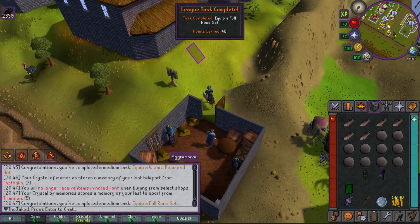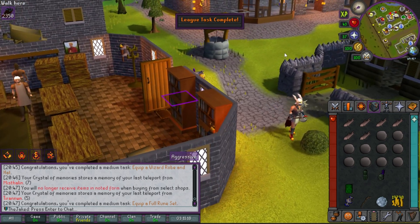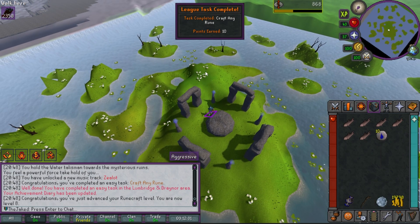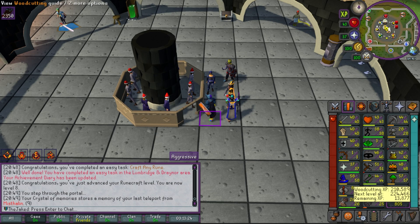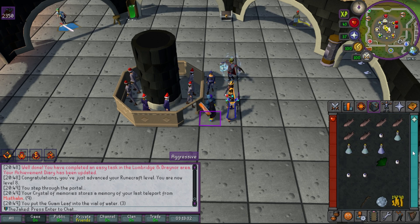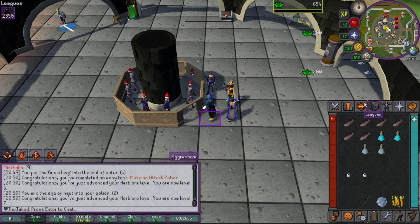Got the full adamant and full rune armor sets for those tasks. Crafted some runes — that's another easy task in the Lumbridge Draynor area done. Next I wanted to get base level 5 in all skills, which should be really quick. I had some guam potions to make for herblore, making attack potions — that got me all the way to level 9 really fast.